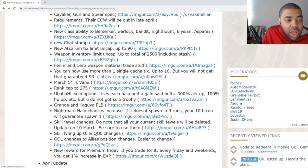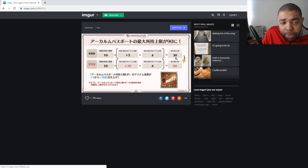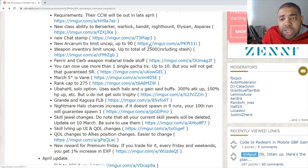Big one here: the Arcarum ticket cap is being uncapped up to 90. If you haven't bought any cap increases, your cap is 30; if you have, it goes to 90. What I think is happening is that instead of getting one ticket daily normally and two during Magnafest, we'll get two daily and maybe four during Magnafest. I think they're trying to help people get through Arcarum faster when the new Arcarum update comes.